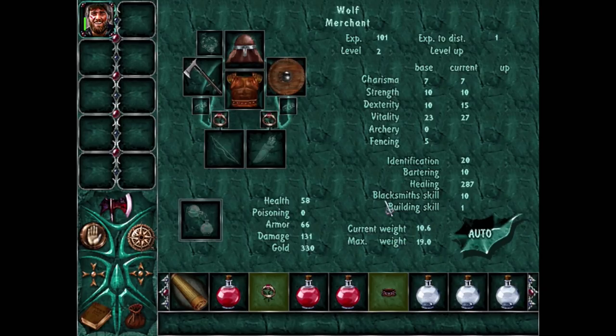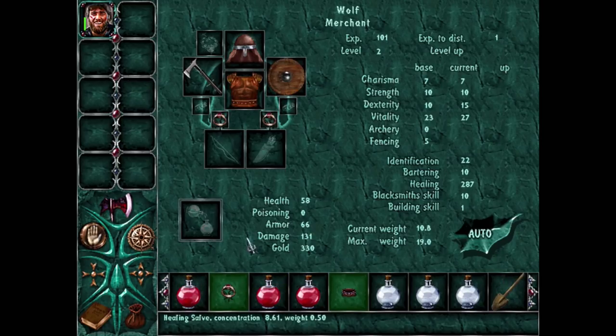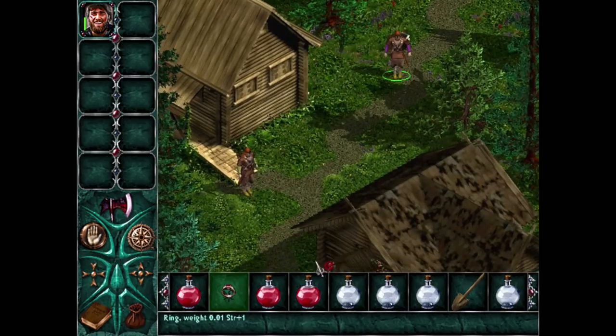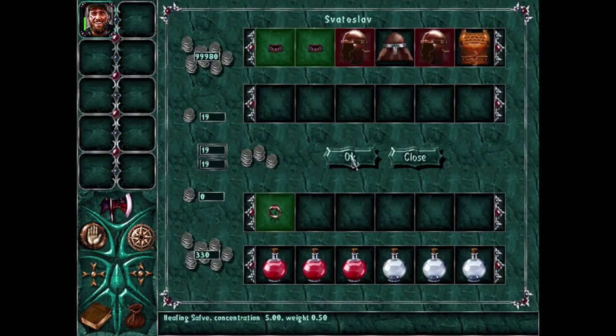Identification is at... 22. A scroll can give you a random amount - I've gotten up to 25 with that before. I believe the maximum for Identification is 50. Why they're not all the same number, I don't know. So we've actually identified some of the items in our inventory due to having higher skill. We're wearing a 3 dex ring, which I really like, and a 3 vitality ring - so we're actually wearing good rings. There's also a 4 damage bracelet - we'll wear that. We'll sell the 1 strength ring - we don't need it.